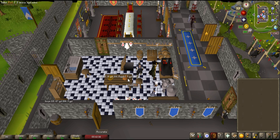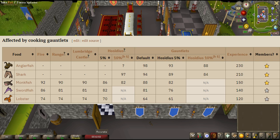Using the cooking gauntlets, you will not only decrease your burn rate, but you can actually stop your burn rate on certain items that normally wouldn't stop until you reach level 99 or higher. Using the cooking gauntlets in Hosidius House after you've reached the medium diaries will actually make it so you stop burning sharks at level 94.